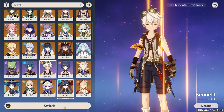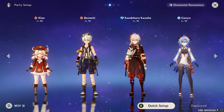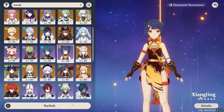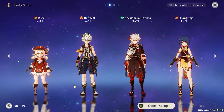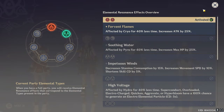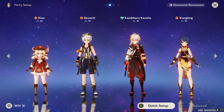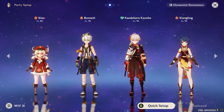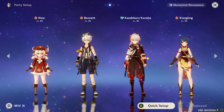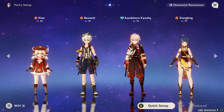There's one more team — a full Pyro team. You use all Pyro characters: Klee, Bennett, and Xiangling, hitting Pyro resonance, with Kazuha for the elemental buff. You can replace Kazuha with Venti or Sucrose if you prefer. These are all the team options for Klee.